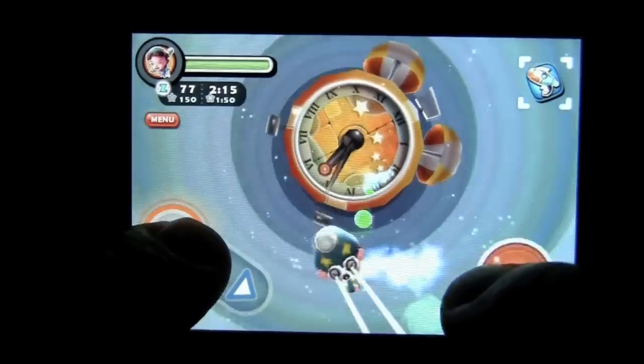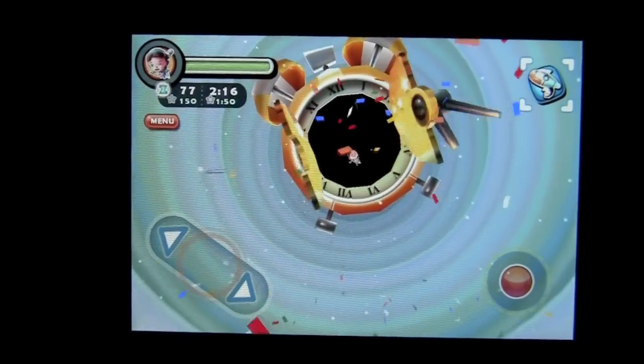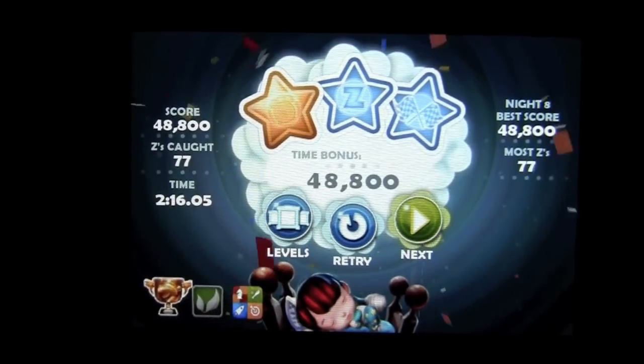There is the clock. You want to shoot the hand as fast as you can because that will stop the time, and that is how you get rated. Again, you are against the clock, you are trying to get Z's, and you are trying to get the best score. Not guessing this is one of my better rounds.